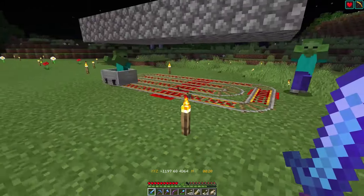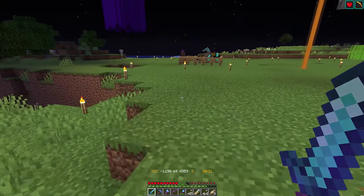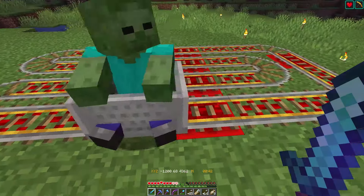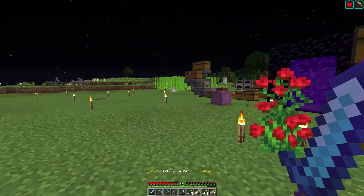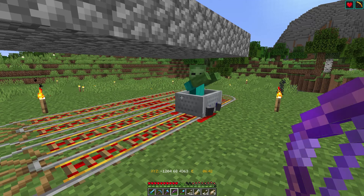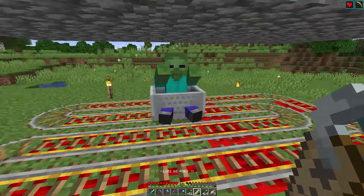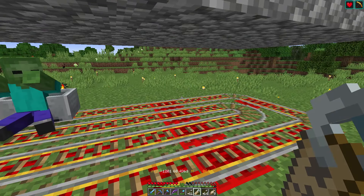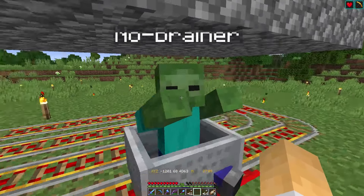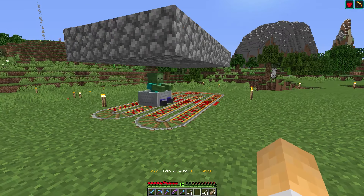First failed attempt — oh no, I got one! Okay, we caught the zombie. Now the next challenge is working out where he's going to go and getting him to sit in a cauldron. I've got a name tag here called 'No Brainer' — let's see if I can name him without him hitting me. There we go, he's named, so that means he won't despawn.